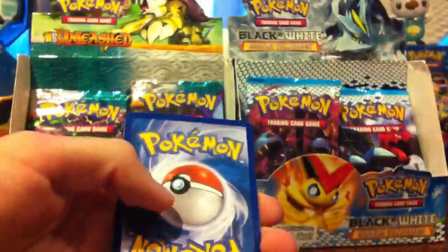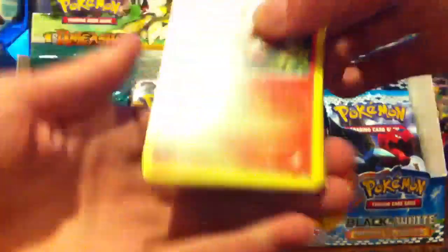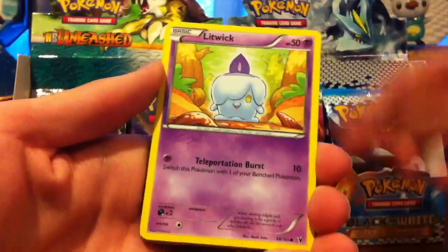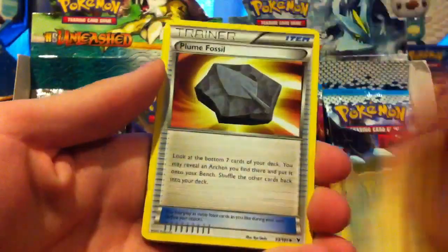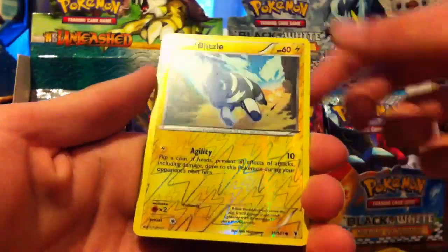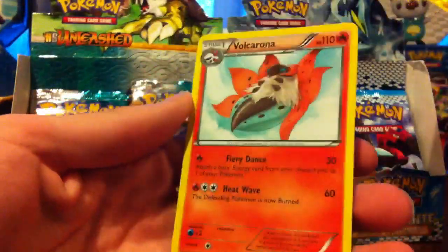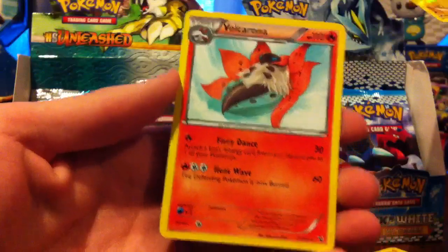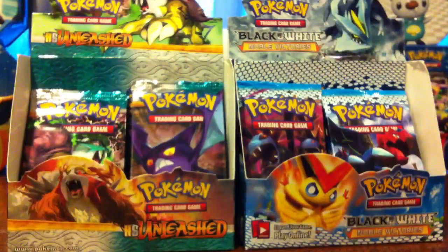Code cards — you're going to be wanting these code cards because we have Full Arts, we have all sorts of stuff. Larvesta, Litwick, Pawniard, Fungus, Tynamo, Plume Fossil, Palpitoad, Eviolite, Reverse Blitzel which is a common, and the rare is a Volcarona rare. So another normal rare, but we are doing pretty darn great.